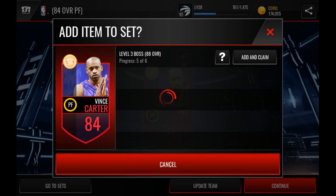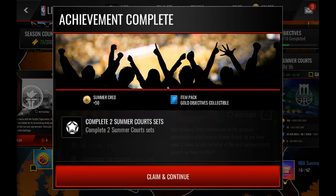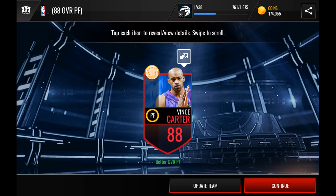We can put it here in Level 3 and claim this objective — that's also good. And to get the 88 overall Vince Carter already, because I already have enough players — all you need is Summer Courts golds, which you just pull out of packs.